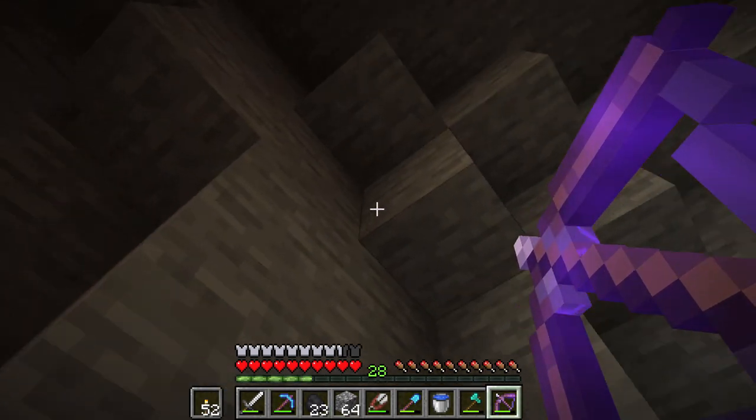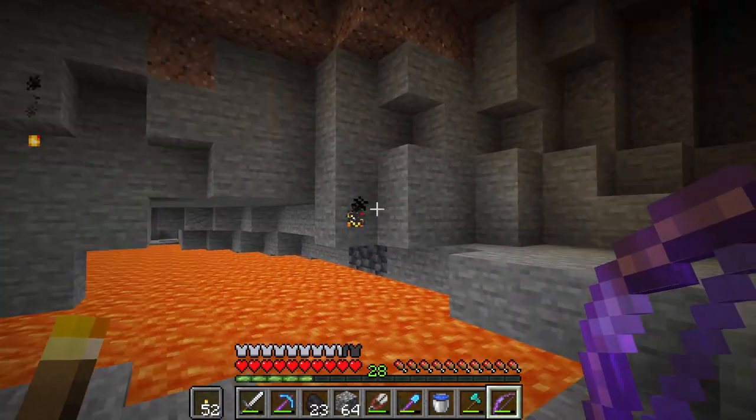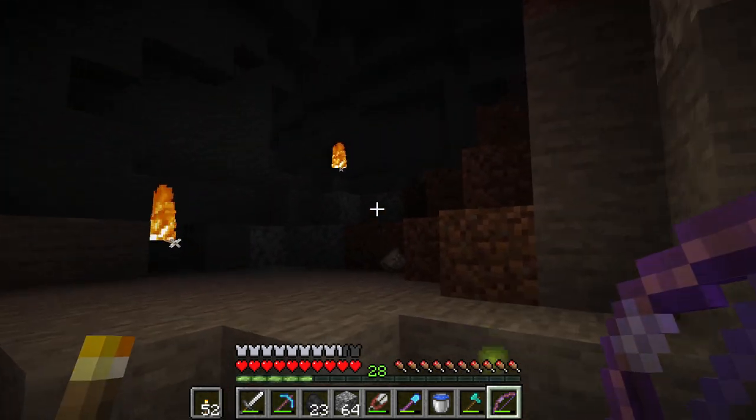There has been word that down around Y equals five, there are more diamonds. But it's more dangerous because of lava. I'm going to explore and see if I can find some diamonds. I just killed the creeper. But let's look around here — we've got some things to light up. There's a zombie in here somewhere.